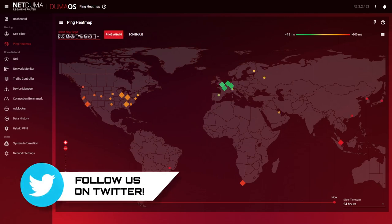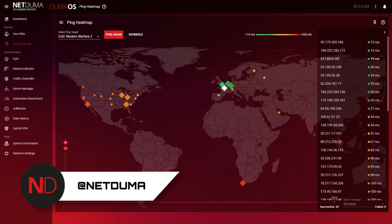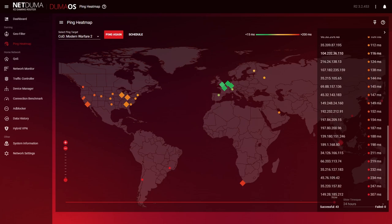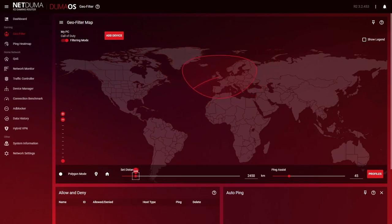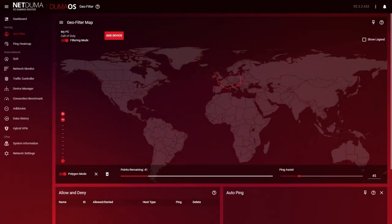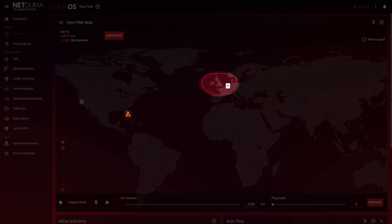We also post server location maps for new games on our Twitter — make sure you give us a follow to keep up to date with information about other games. So now we know where the best servers for us to connect to are, let's include them in our GeoFilter. Simply use the slider to adjust the size of the filter, or if you want to be even more accurate, you can use polygon mode to create custom filter regions around servers. You can see that if we search for a game, we actively block connections to servers outside of our filter.